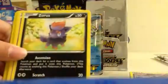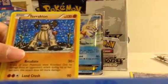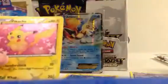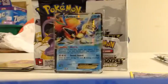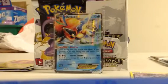Ufeline, Servine, Zoroa, Solosis, Tepig, Tempo — nice. Holo Terachion. Pretty sure I might have him. Empoleon, Pikachu, and Mincino. I'm just going to sleeve him up — I got two sleeves left, I'm probably going to need some more. More sleeves, more holos.